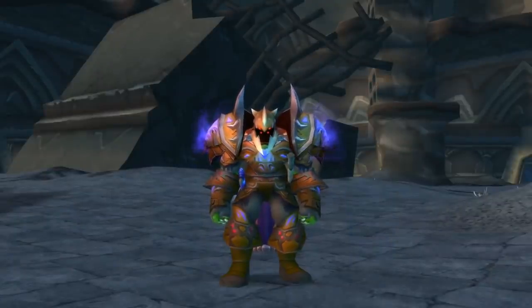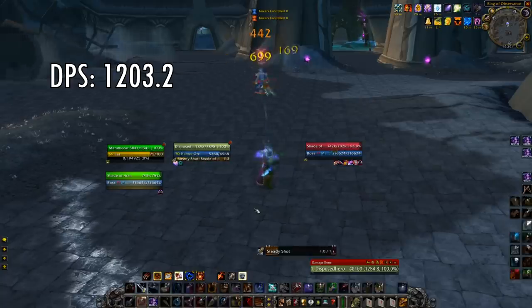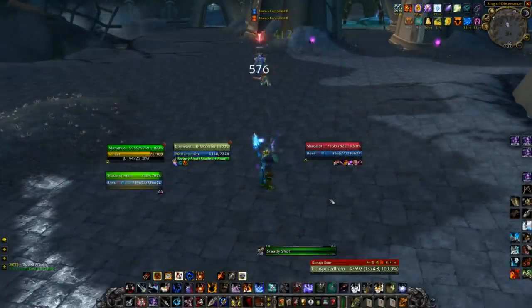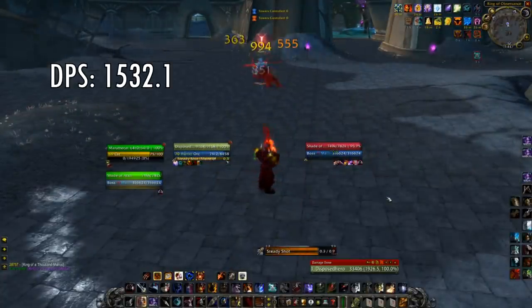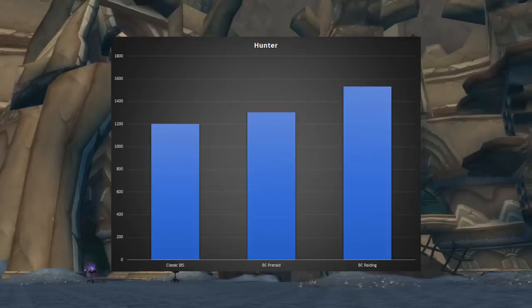Moving on to the Hunter, starting with best in slot classic gear. With this gear the Hunter did an average of 1203.2 DPS. Pre-raid Burning Crusade gear brought it up to an average of 1302.6 DPS, and Burning Crusade raiding gear turned out a very impressive 1532.1 DPS. With the Hunter it's kind of the same story as the Warlock — there's a clear gap between pre-raid and raiding Burning Crusade gear, but classic gear wasn't far behind, only doing 99.4 DPS less than pre-raid Burning Crusade gear. That 1203.2 DPS is a very respectable number in 25-man raids.